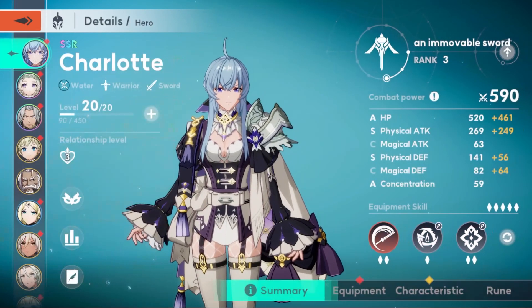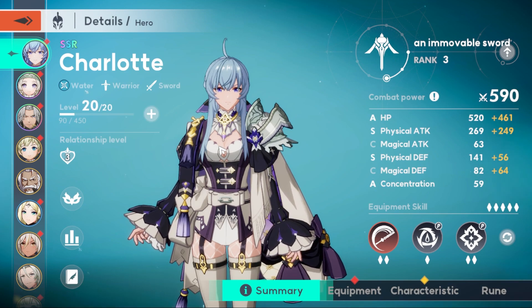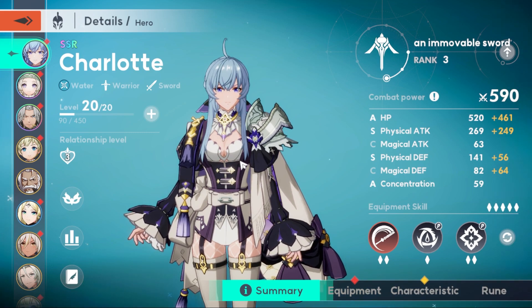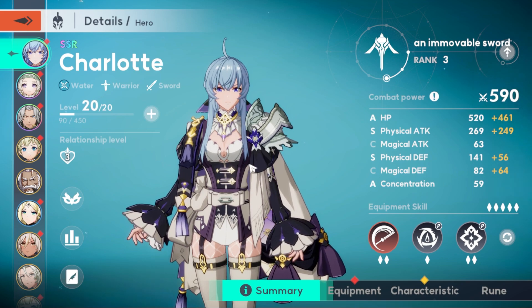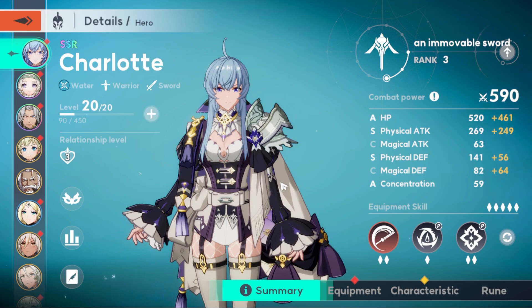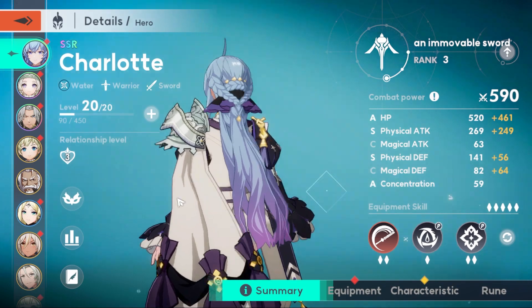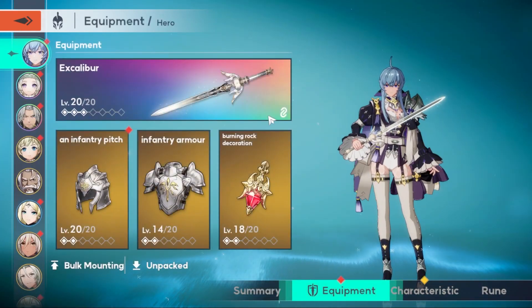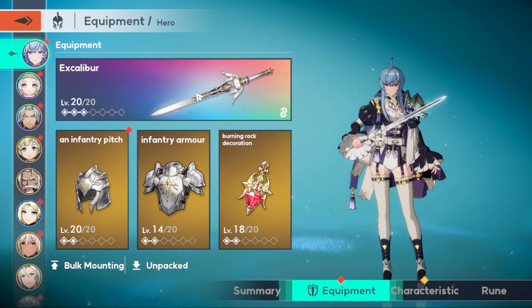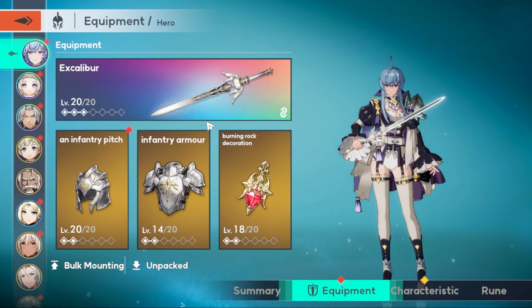So this is a hero — Charlotte is SSS tier, she's one of the best. If you want to reroll, reroll for her 100%. She can move twice, she can attack first when she's attacked, and she has a crazy AOE skill. When you level her up to max she has a crazy AOE skill and a crazy line skill — she's just crazy.